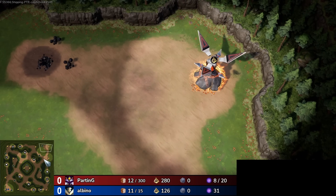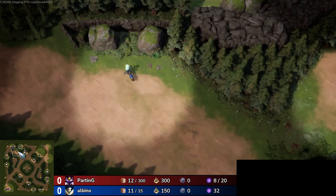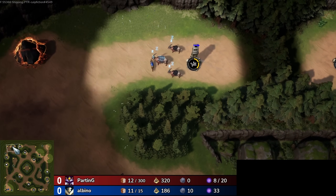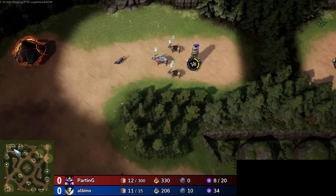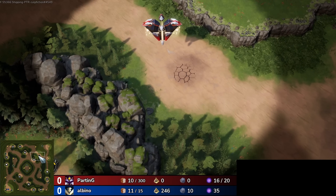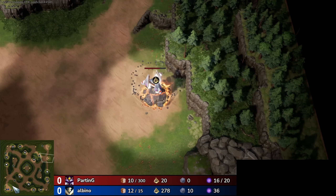So in this one we have a best of three between Parting and Albino. Albino is going to be playing down in the bottom left here as the Vanguard, and Parting is of course going to be in the top right as the Celestials. We are playing on Secluded Grove, many of you will be familiar with this map, and Albino is scouting around with his dog there, trying to take some resources.